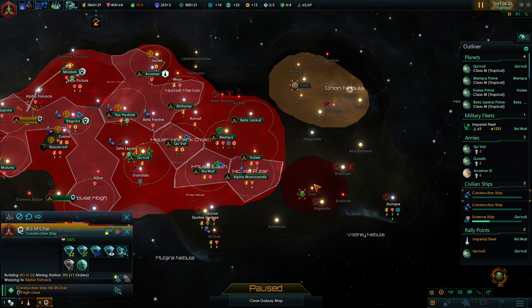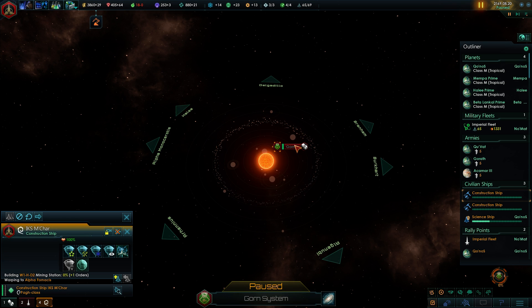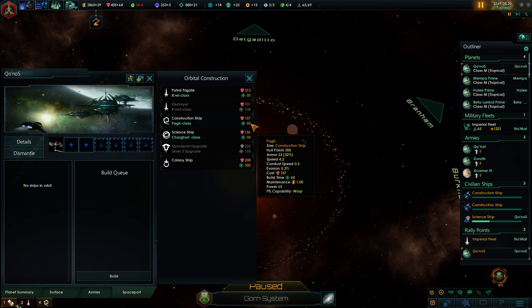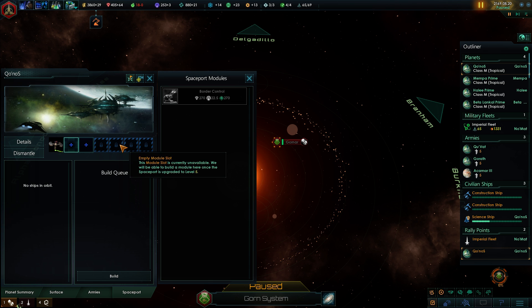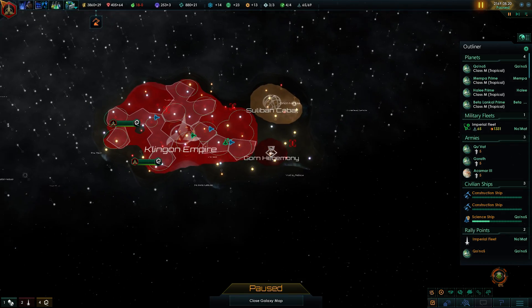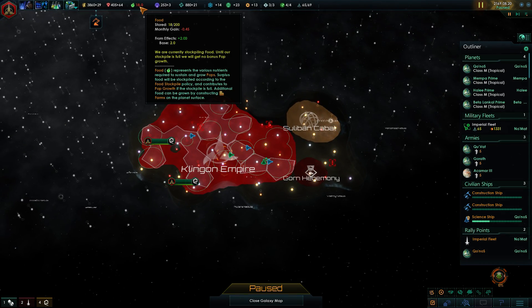Dr. Klank has suggested that we send a construction ship into the Gorn system before we move our fleet in. That might be a good idea — what are we paying for a construction ship? 157. Yeah, I guess that's viable. We're still having problems with food.